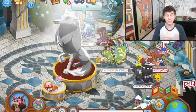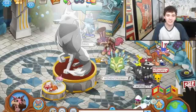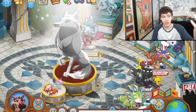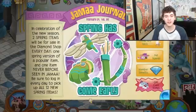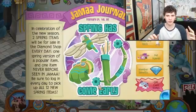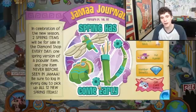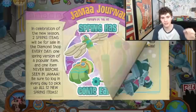But in Animal Jam it is an amazing time. There is so much cool stuff that gets added during spring, and this year they seem to be going all out. They're adding new member things randomly in between updates and putting them on the front page of the Jamaa Journal, treating it like a new update when the rest of the update is still the same.